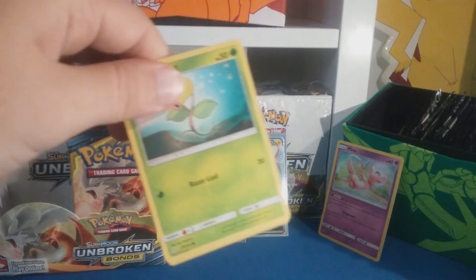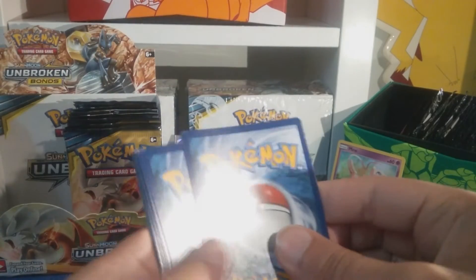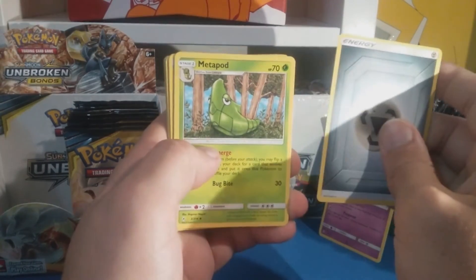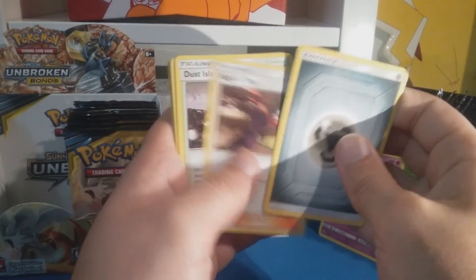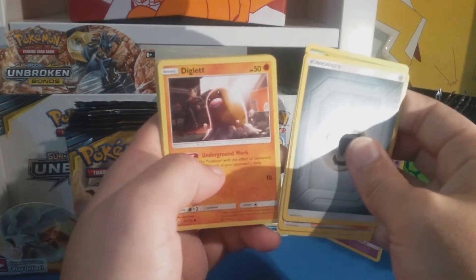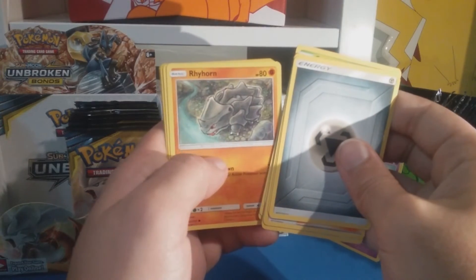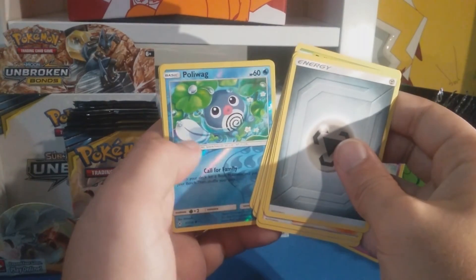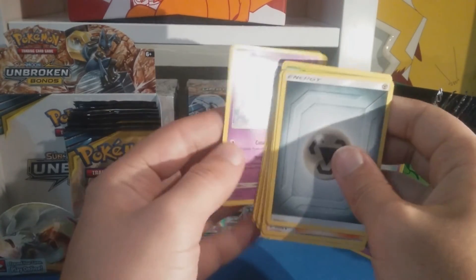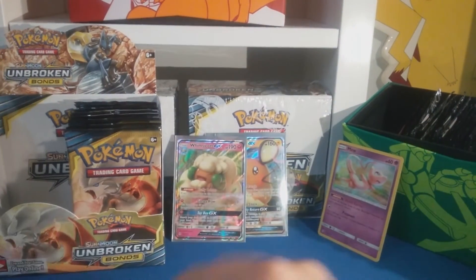Let's get the last pack magic - let's go! Metal energy, Metapod, Koga's Trap, Dirt Island, Bellsprout, Diglett, Poliwag, Rhyhorn, Growlithe, Poliwag reverse, and just a regular rare Meowstic on that side.